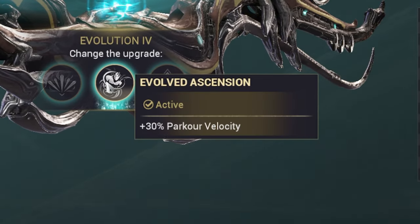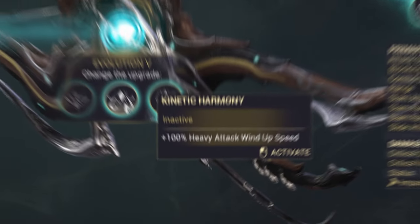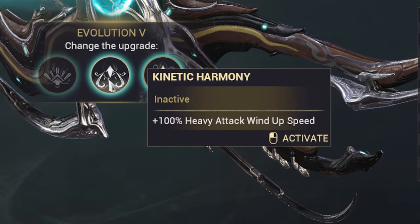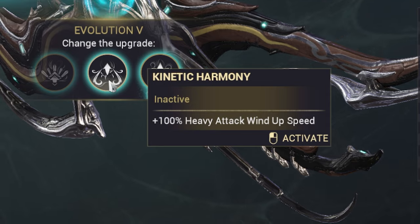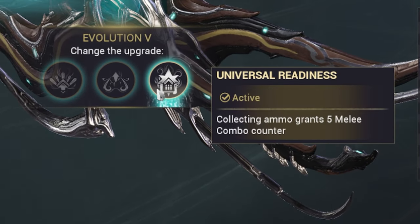The last evolution is Universal Readiness — this can be swapped out for heavy attack speed if you want a heavy attack build, but it's really nice for extra combo sustain since every ammo pickup gives you combo, which is honestly really good.